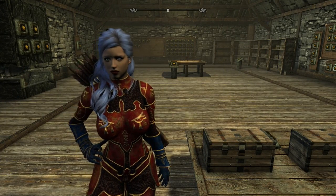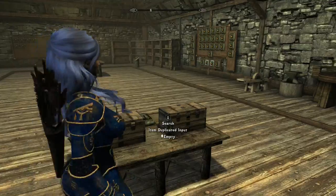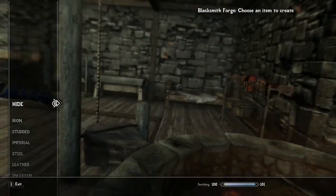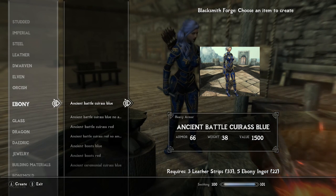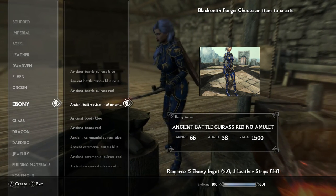You can mix and match if you want — red and blue or whatever you want, to your heart's content. I personally prefer the battle with the blue; it's very nice. How do you get these outfits? Well, I'm glad you asked. You simply come down to ebony — you need five ebony ingots and three leather strips to make the chest piece.